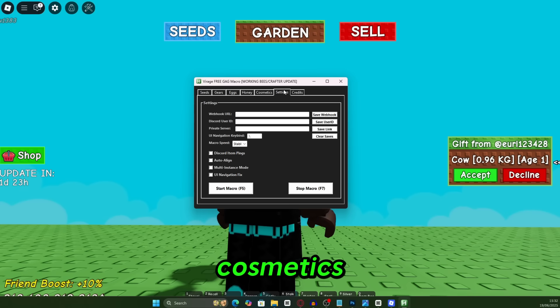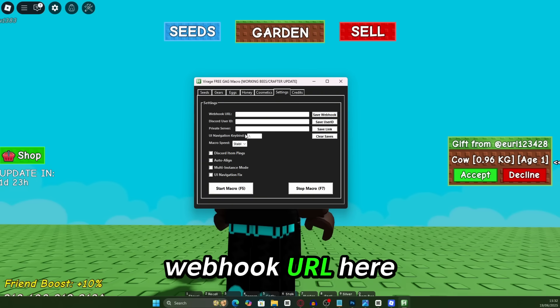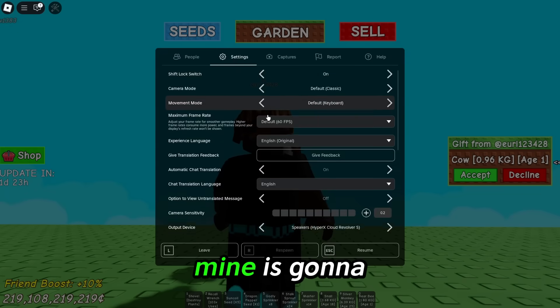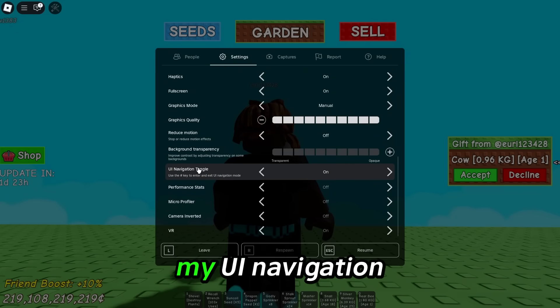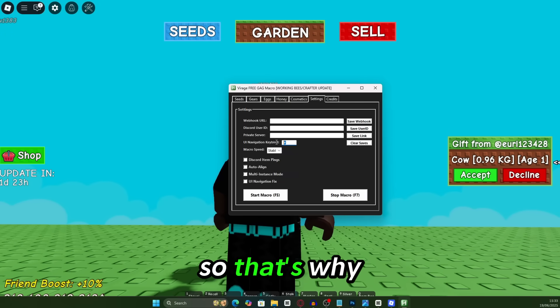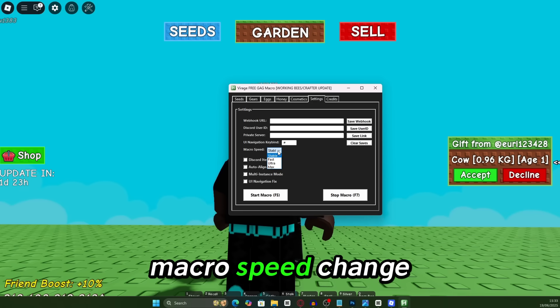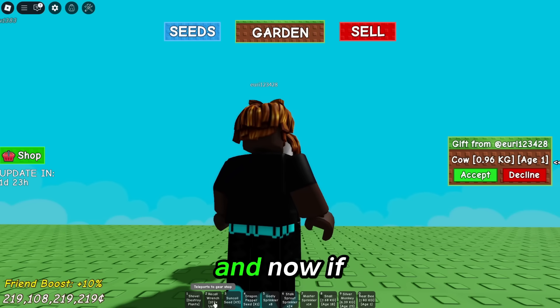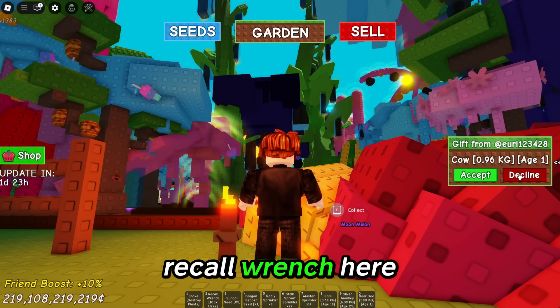Buy all cosmetics — it depends if you guys want that or not. Something really cool about this macro is you can also put your webhook URL in here. For UI navigation key bind, make sure you change it to yours — mine is going to be hashtag. Go to settings, scroll down; my UI navigation key is hashtag because it says 'UI navigation toggle — use the hashtag key to enter and exit UI navigation mode.' Set macro speed to stable, and turn on auto align because I want everything done for me. Make sure you put your recoil wrench in the correct slot or it will not work.